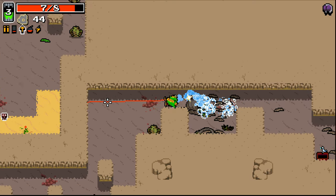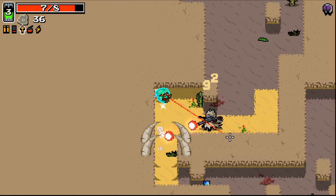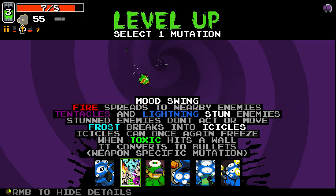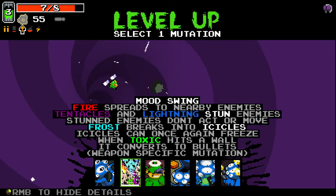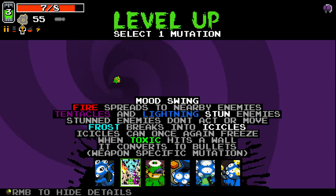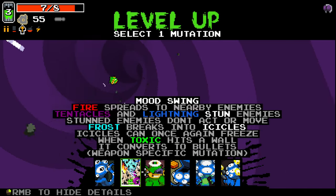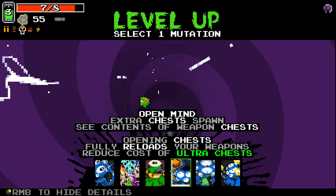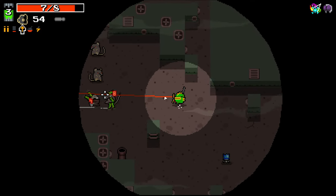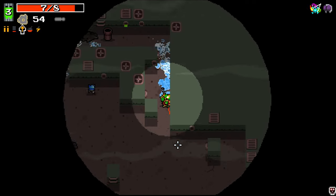We've got a frost pistol there but I think I'm going to stick with what I've got. I can water boost all the way over to him and then do that, and as he fires projectiles they won't be able to hit me. I'll take a screwdriver. We can take Mood Swing — it's been changed a little bit. It no longer affects explosions; that effect has been moved over to Boiling Veins. But it now affects toxic — when toxic hits a wall it's converted to a bullet, which sounds really interesting. I'm going to go for new Mood Swing and try and get a toxic weapon because I think that would be pretty fun.